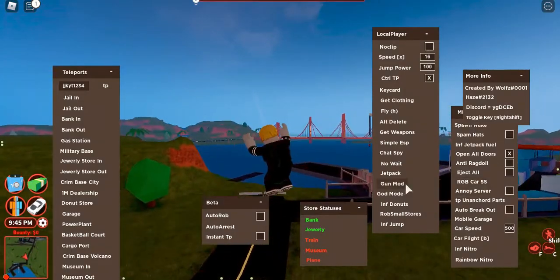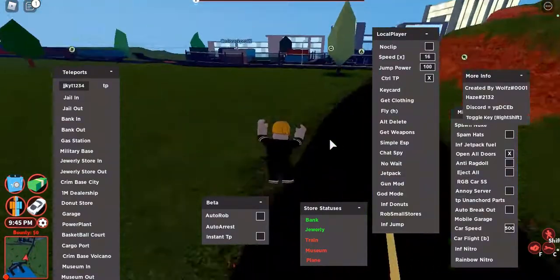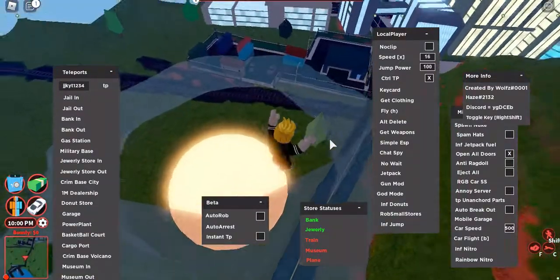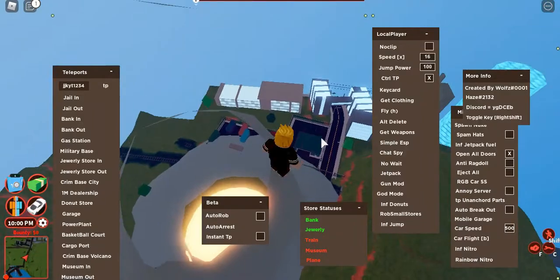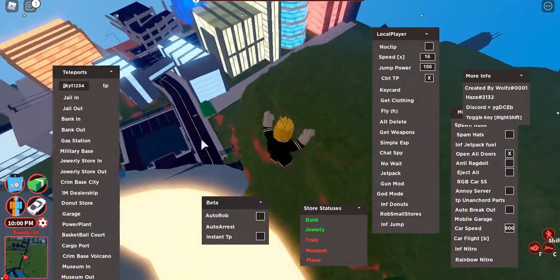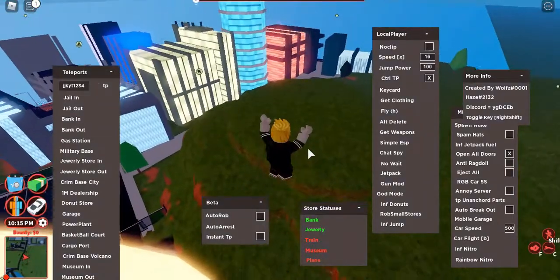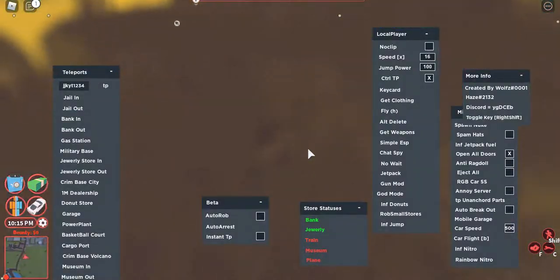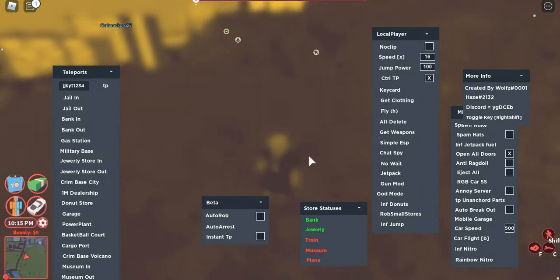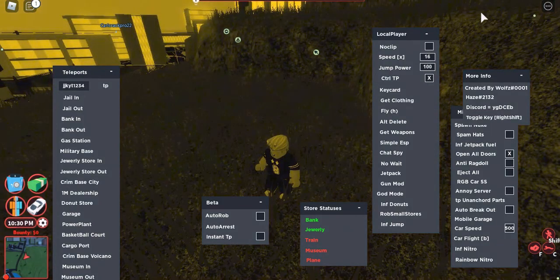There are a few other things like RGB car options that I'm not sure about. As you see there's a nuke being placed over here, but I can just fly out easily. That's pretty much it for this GUI showcase — I hope you enjoyed it. Leave a like if you enjoyed, be sure to subscribe, and peace.